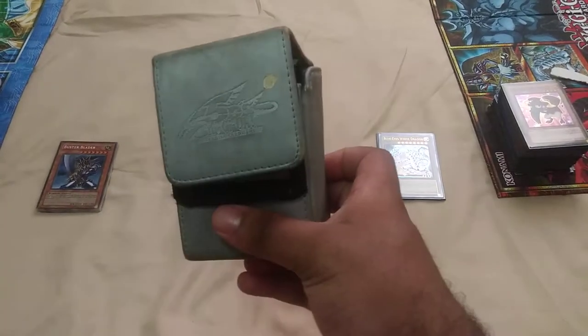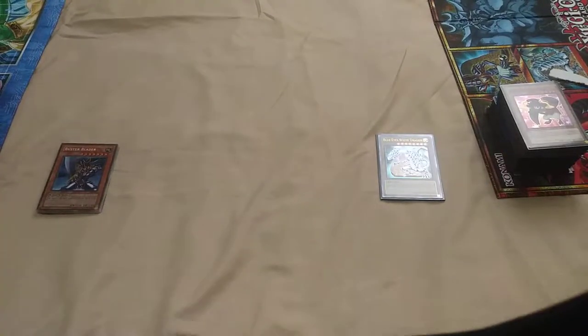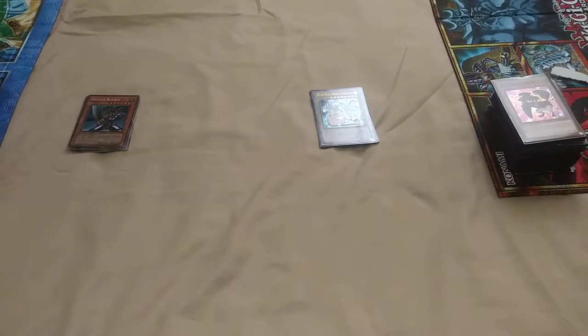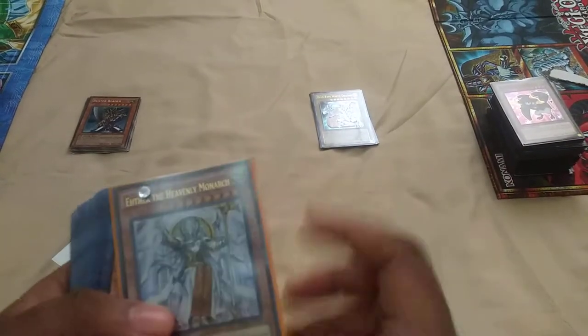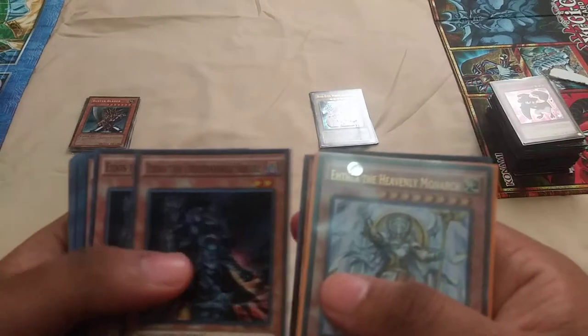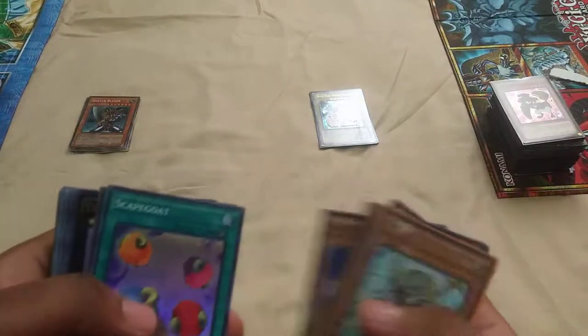We got a Yu-Gi-Oh 5Ds pack — it's worn and in poor repair, not really that much usable. Buster Blader right over there, Blue-Eyes right there. These are the last stretch of them so let's split them in half and begin. Got Ehther the Heavenly Monarch, two copies of Erebus the Underworld Monarch, Idos the Underworld Squire, Edea the Heavenly Squire — looking for both of them and now I have three copies of each. Scapegoat.